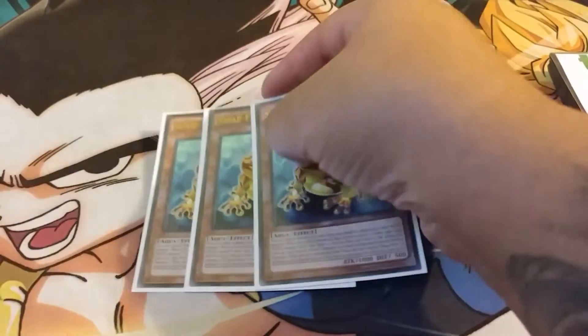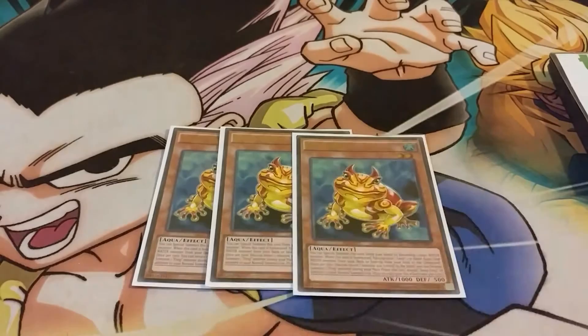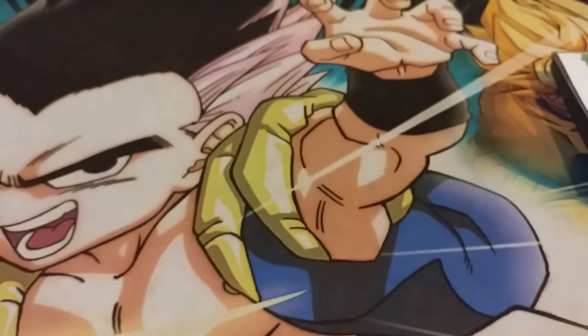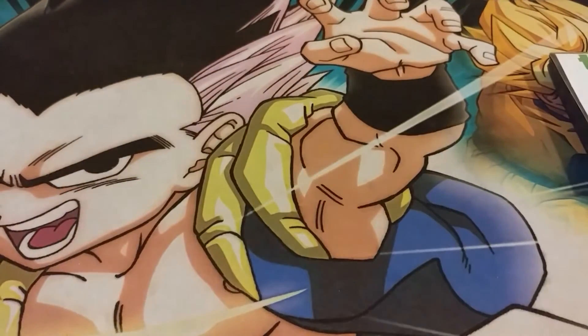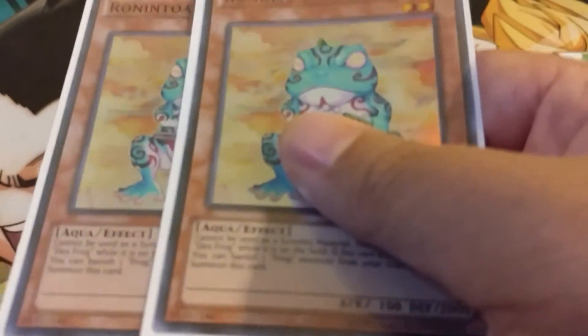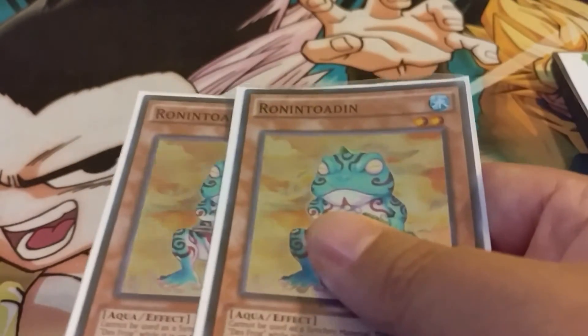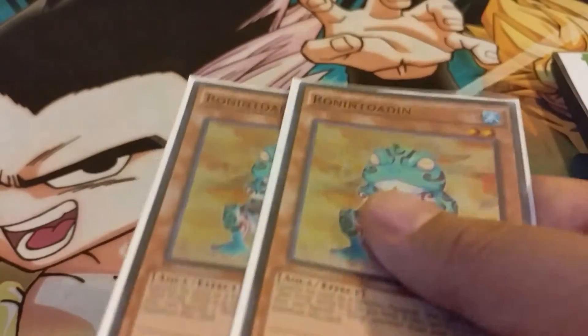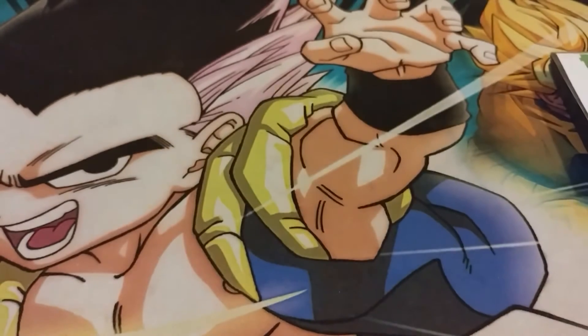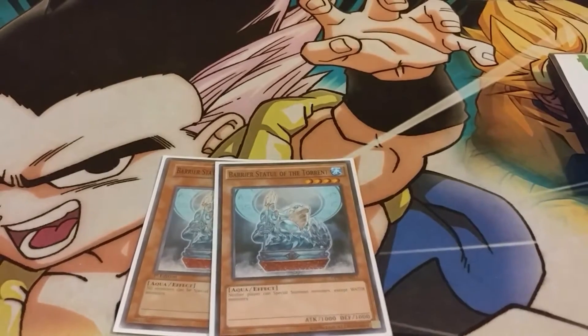Alright guys, first of all three Swap Frogs — in Paleozoic Frogs you need the Swap Frog, it's the best one. If you see this early game you usually win. Three Swap, three Dupe, of course two Ronintoadin. In the 60-card variant I did run three but two I think is the perfect number because it gets kind of cloggy and D.D. Crow is not as relevant as it once was in the format.